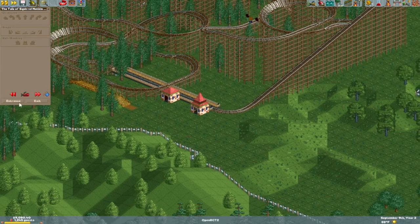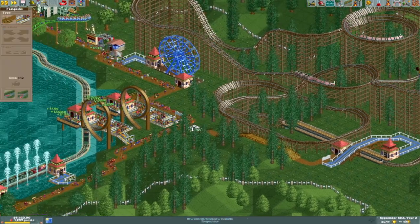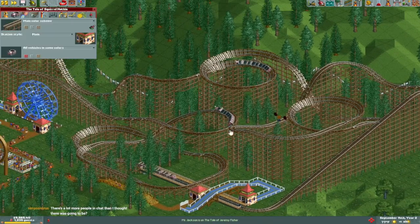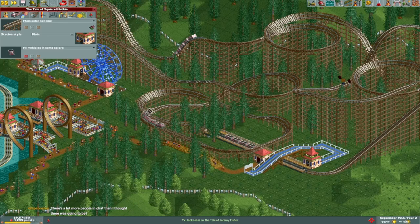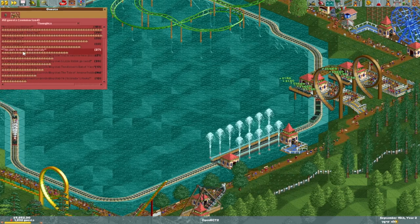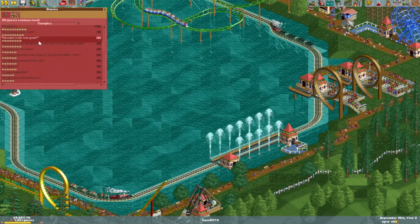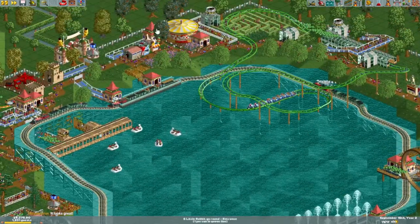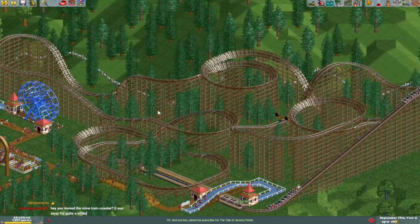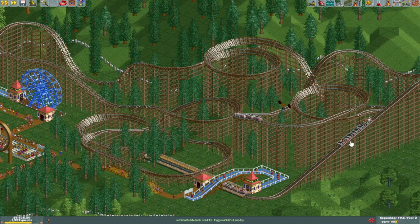Squirrel Nutkin is a more intense story than I remember it being. We're going to need a big queue line for this, but we actually do not want the line to be too long, otherwise guests will be complaining about how long they have to wait. I'm proud of this mine train coaster — it took a lot of money. My guests are going down because it's too crowded here. Who was saying they're not paying that much to go on the Six Little Rabbit Go-Round? Time to refurbish, then. People are paying that much for Squirrel Nutkin — yeah, Squirrel Nutkin is intense, there's no doubting that.